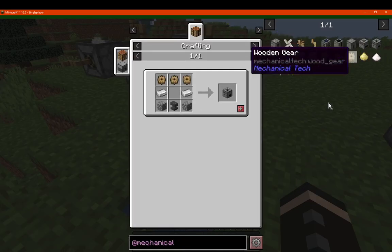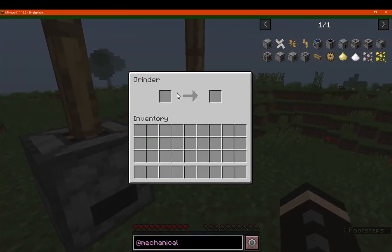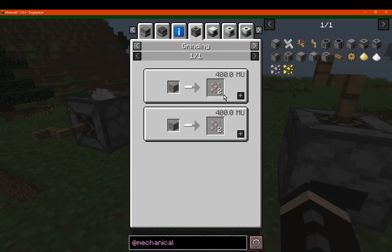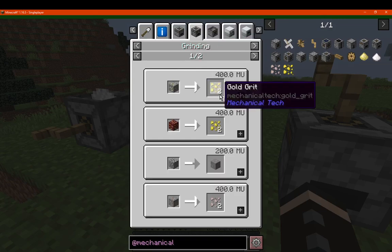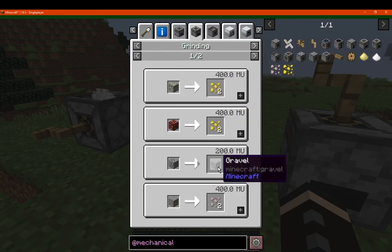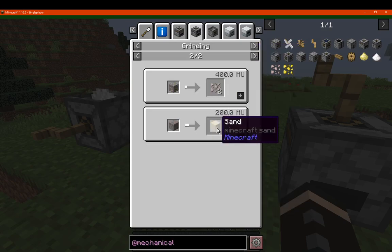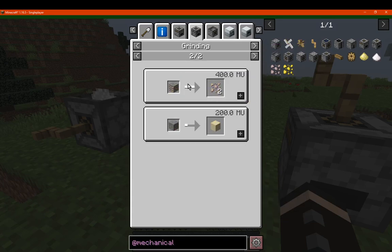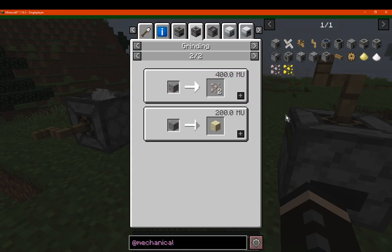Next we have the grinder. Many of these recipes don't appear in REI so you have to find out what's what. For the grinder, you can put iron inside it and get iron grit that you then smelt into an ingot. You can see iron, gold, cobble and gravel, as well as sand from gravel. You need around 200 to 400 MU depending on the recipe. I'm assuming if you have other ores like iron-type ores — such as asteroid iron — those are also supported.